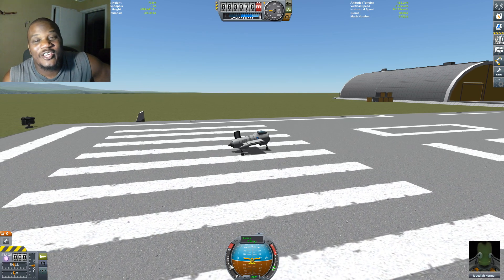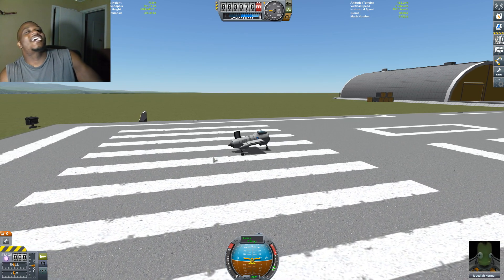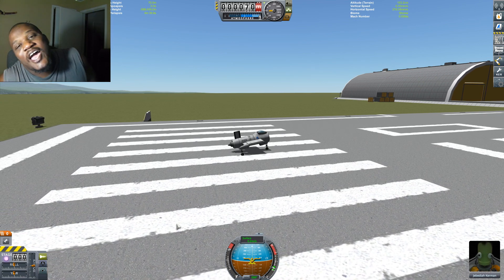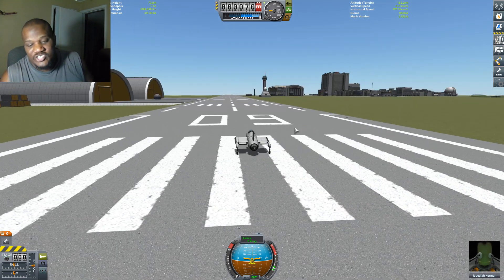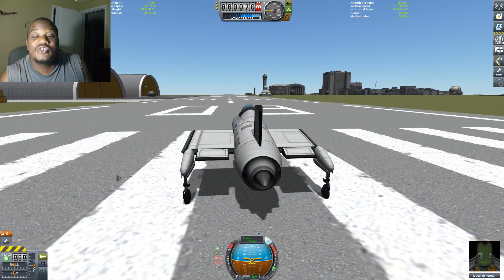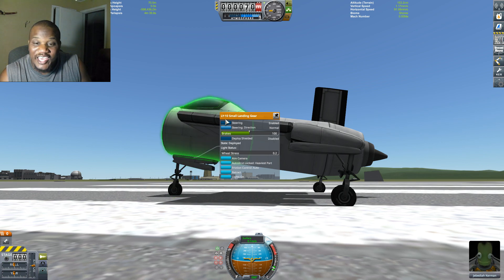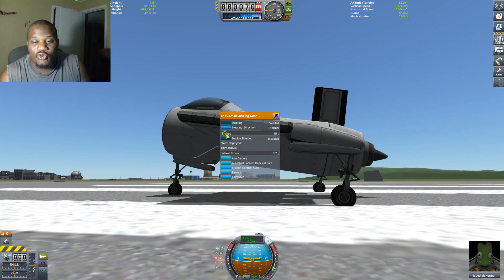What's up, people? It's your boy Jatwa, and I'm here today in Kerbal Space Program. What we're going to do today is we're going to try to build an aircraft in 10 parts and under, and see how many variations of stable aircraft we can create from this that launch and safely land back onto the ground.